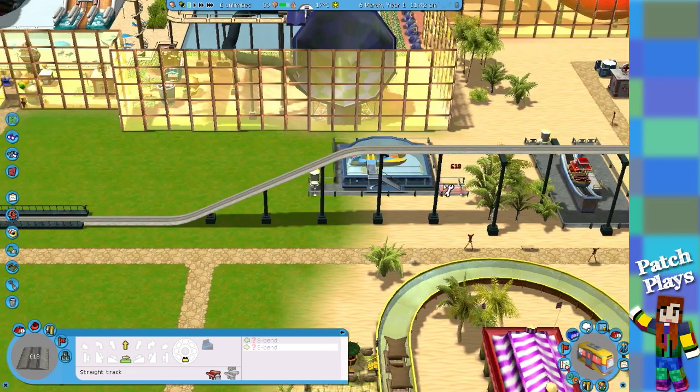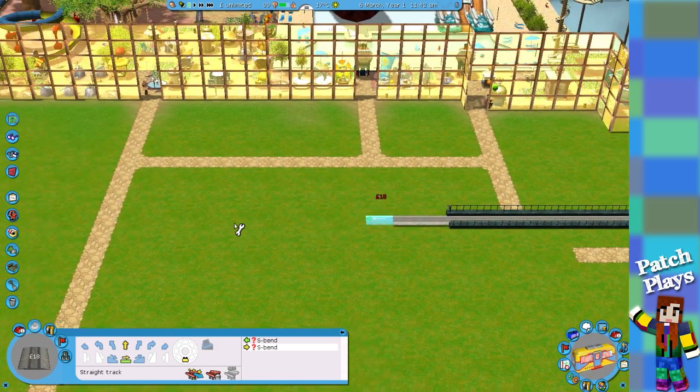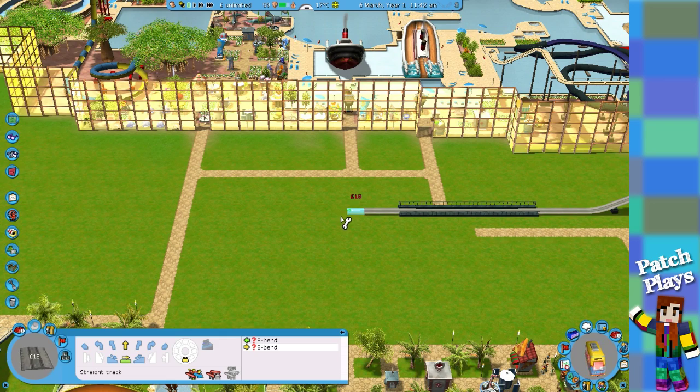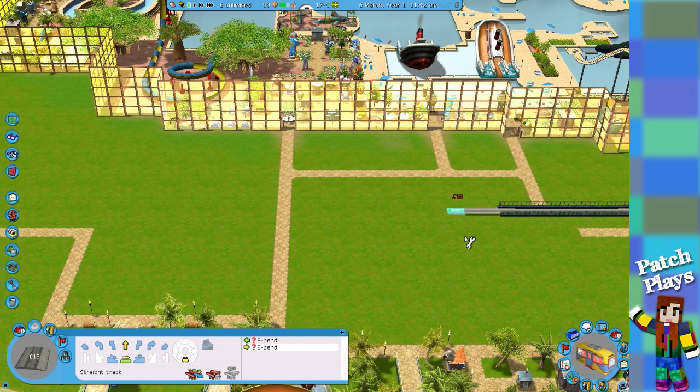I think what we'll do is go backwards — we can just turn it that way and go this way. Hopefully we'll link up with that one. We need to go all the way around here. I was just wondering if we should go up high or...